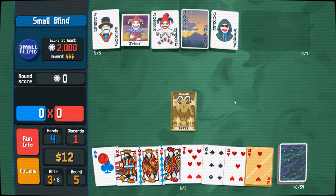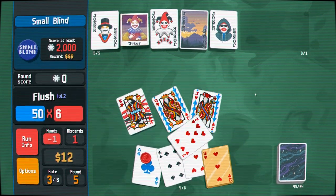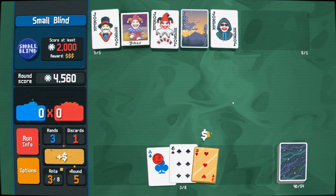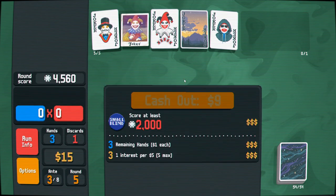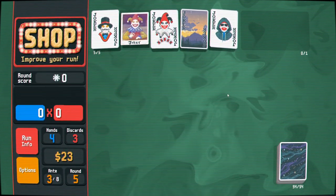Why not make some extra money? Let's go for it — this is just one flush but I think it could be pretty hot. The game thinks so too. If we can manipulate into one good flush we're out of here pretty quickly.